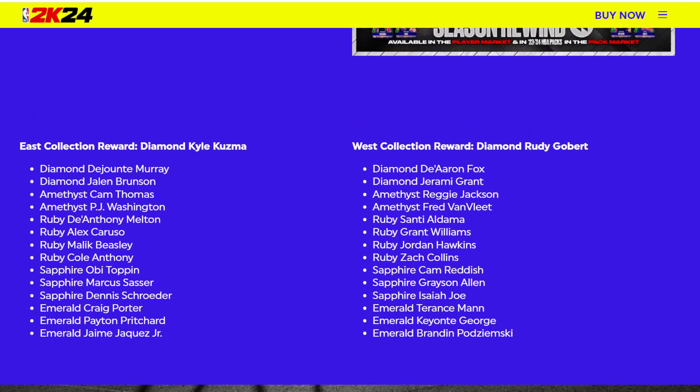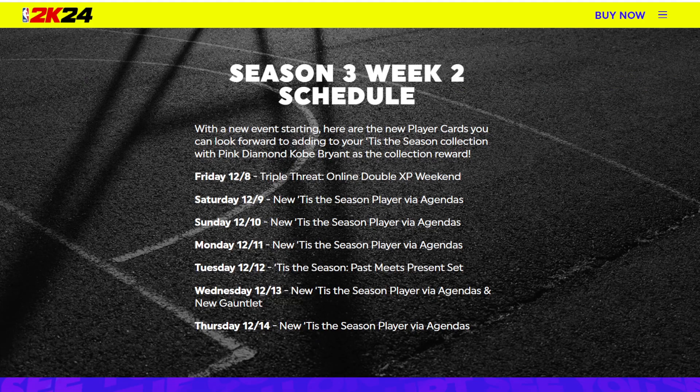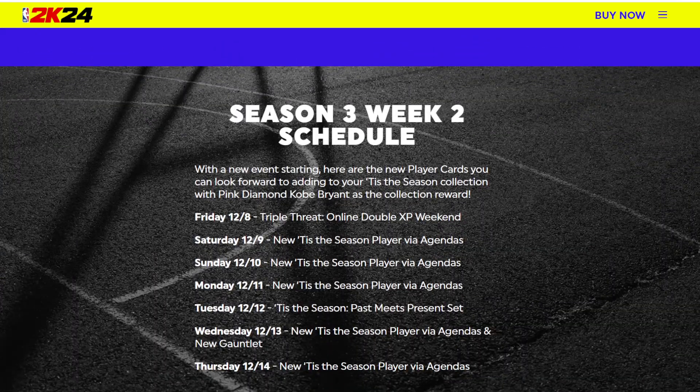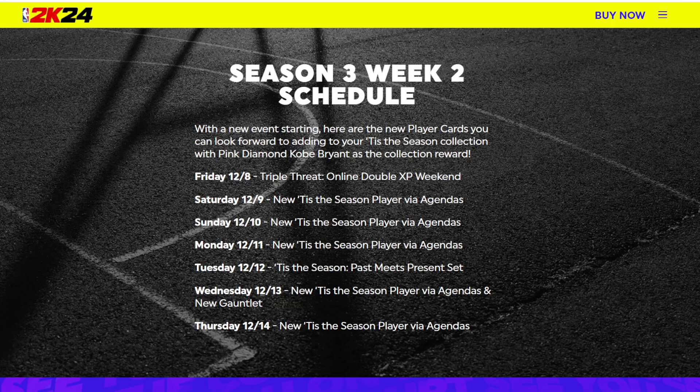Let's look at the schedule for the upcoming week. Friday is the drop I already talked about. A new Season player is coming in the agendas on Saturday, Sunday, and Monday. On Tuesday that's the past meets present set, so the cards on Tuesday expect them all to be present-day players — cards like Tyrese Halliburton are kind of what I'd be expecting. New Gauntlet on Wednesday — that's one thing people aren't really talking about. Players via agendas on Wednesday and Thursday as well, but the Gauntlet is the big news.